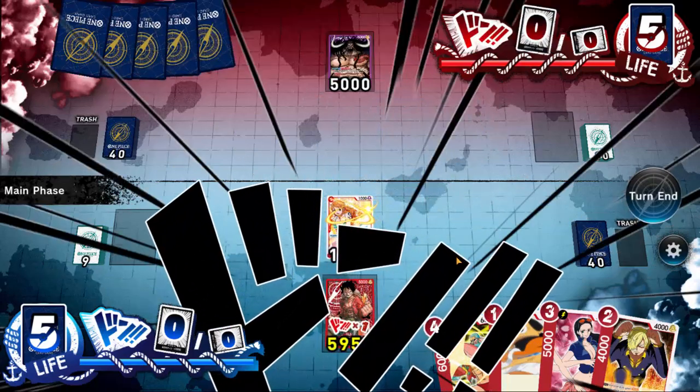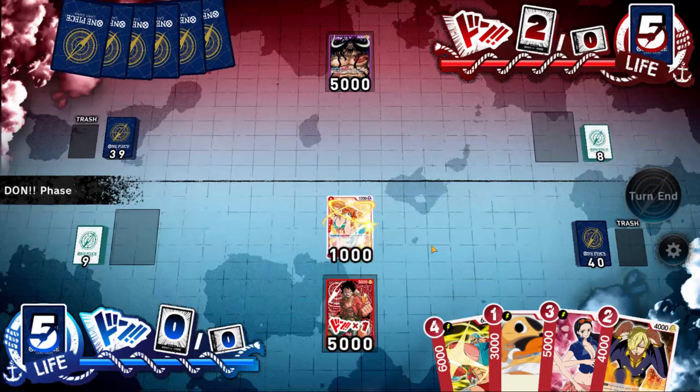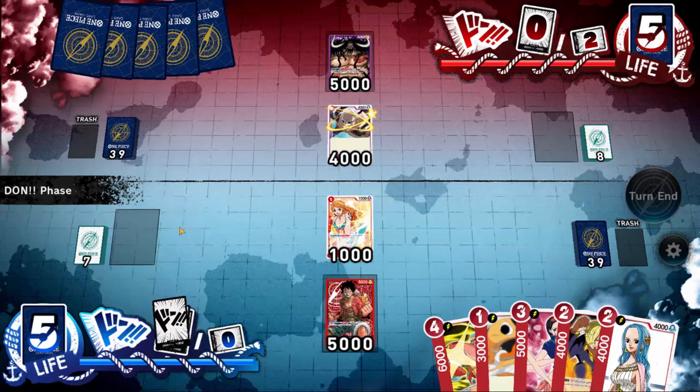So we can't actually attack with either of these because it's turn one. We're just going to end our turn and the Dawn goes away. Back to my turn — Dawn gets returned, I get two more, so I'm up to three. You get one on turn one and you get two on every other turn. And now I've got three Dawn with which to work.